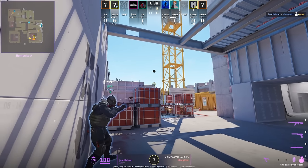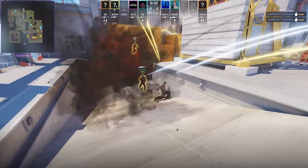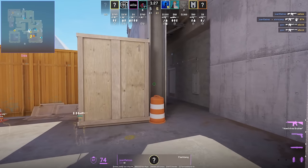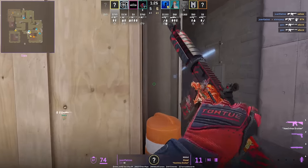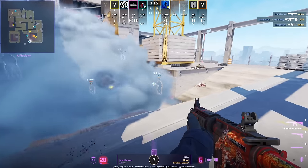Juan Flacho shows a new set nade lineup for upper ramp: stand in the back left corner, aim at the top of the beam, walk forward, left click throw. It's common for a teammate to throw the top yellow ivy smoke and push through it, but here Juan Flacho does it himself and pushes through his own smoke.